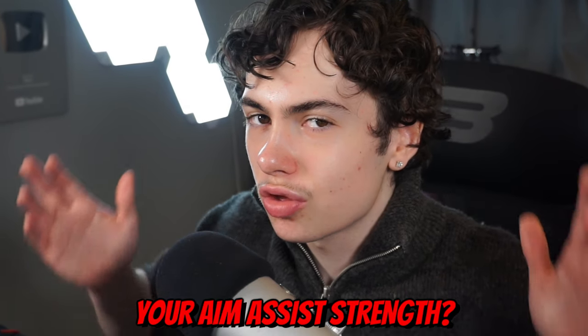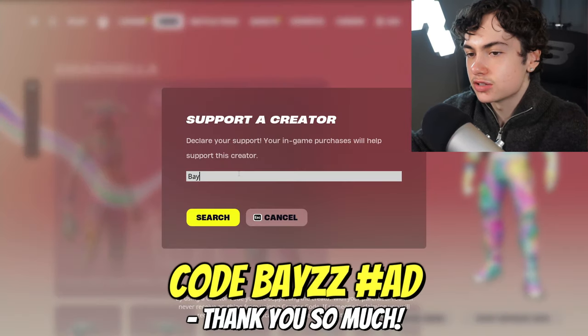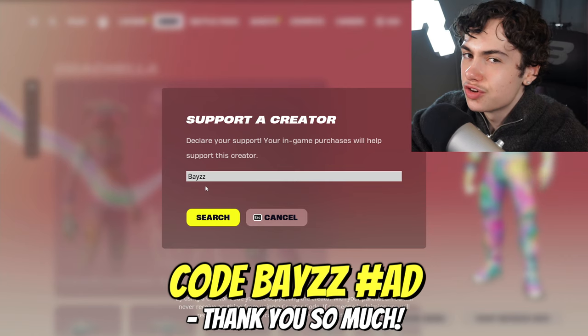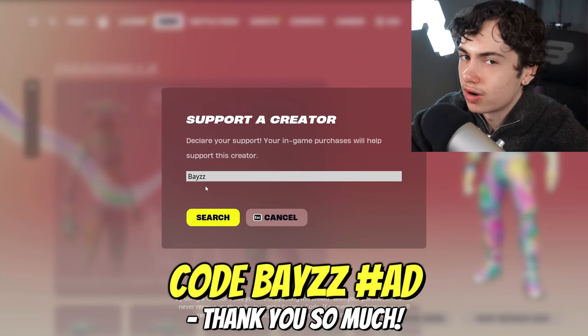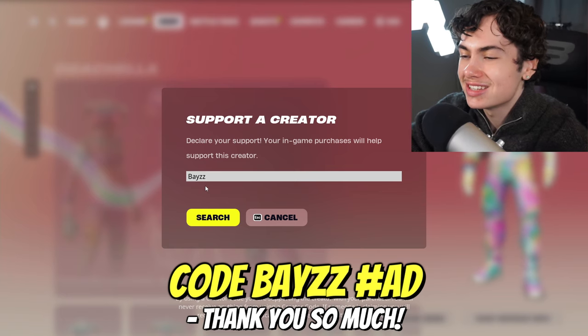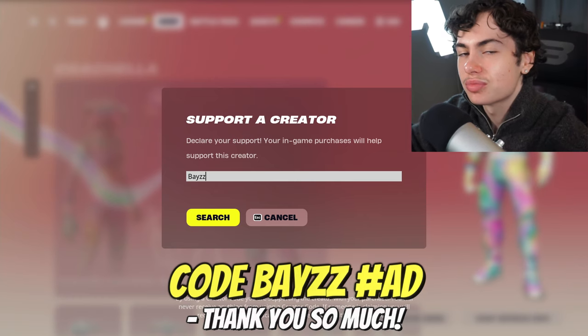And guys, do you want to double your aim strength? Well, I know a way. What you guys have to do is go to the Fortnite item shop, put in code BAZE — B-A-Y-Double-Z — and just like that, you've doubled your aim strength. I appreciate you watching these settings videos on a weekly basis to make you a better player in Fortnite Battle Royale, and hopefully get you to Unreal Rank. Use code BAZE is a great way to support me, and it resets every 14 days so make sure to check and re-enter it. I really do appreciate every single person that uses code BAZE. Thank you.